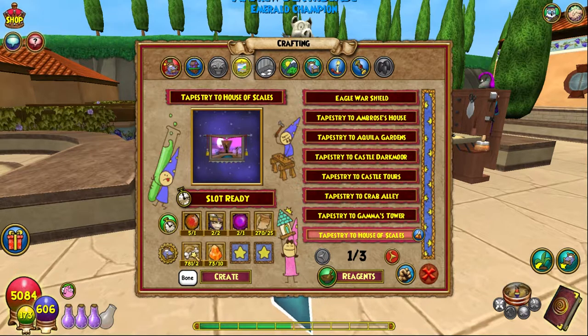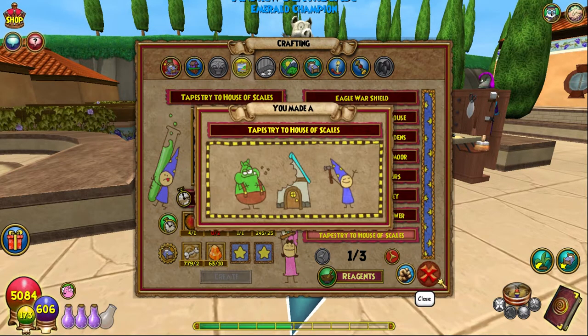Bones are dropped from mobs and you can find them in the Bazaar occasionally. You probably have a few if you don't sell them all. Citron you can buy from reagent vendors — 10 of them, not too bad.